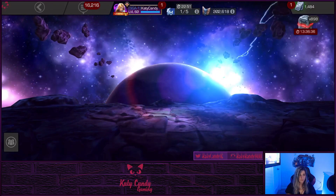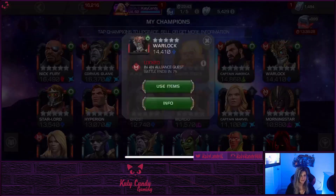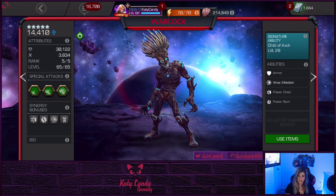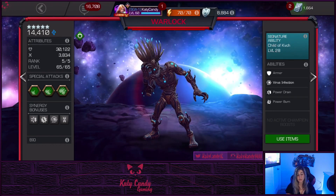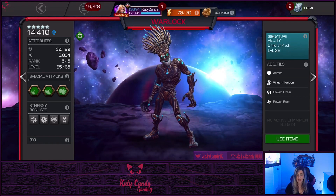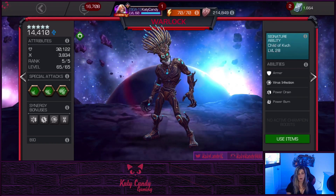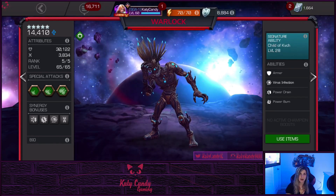He's a fun champ and definitely worth ranking up. He's got some really good synergies — a really good one with Vision or either of the Ultrons: if he gets a debuff that he's immune to, he gets a fury buff, which is pretty cool. He also has a really good synergy with Magik, so if you're a Magik player — which I do use Magik sometimes — he allows her to do extra damage when she's in limbo form. If you want more about Warlock, go check out my latest 'Six Minute Series: How to Use Warlock in Six Minutes or Less' for the details.